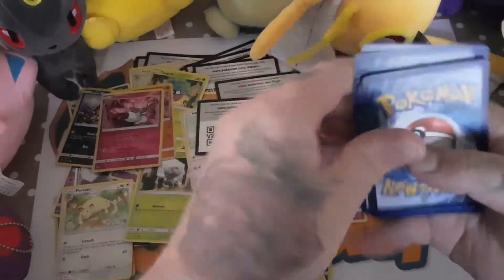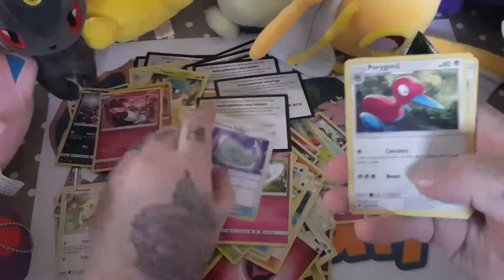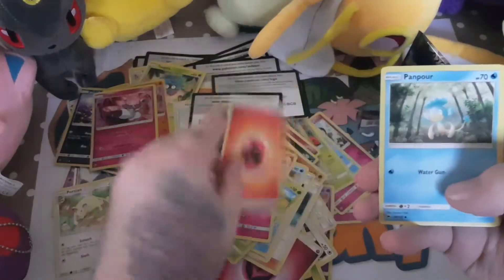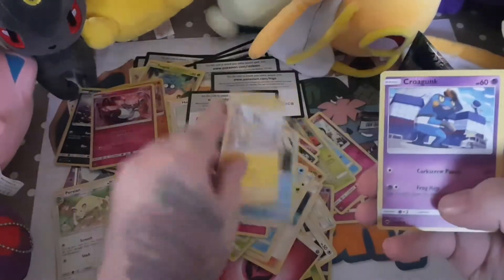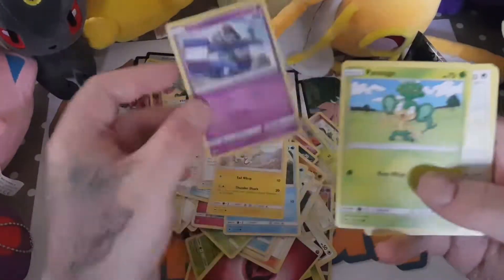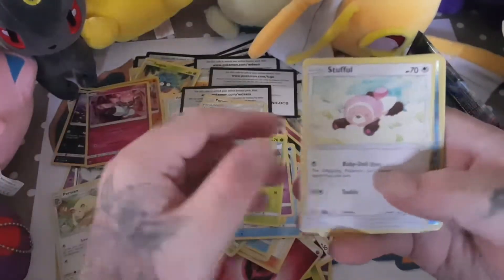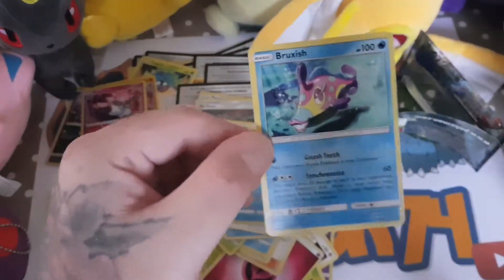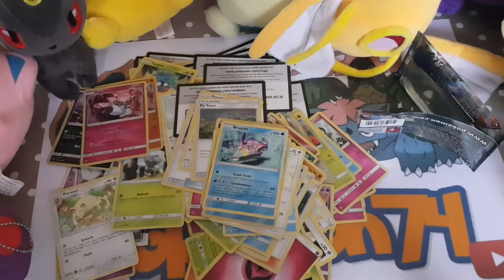One, two, three, four from the back. Porygon2. Poké Town. Fire Energy. Pansage. Pikachu. A Croagunk. Pansage. Snubbull. Simipour. And a Bewear which is the rare.